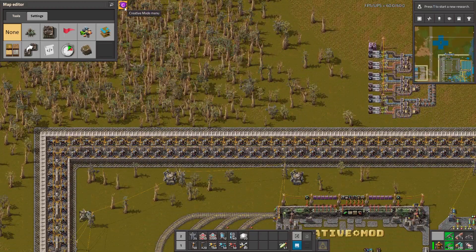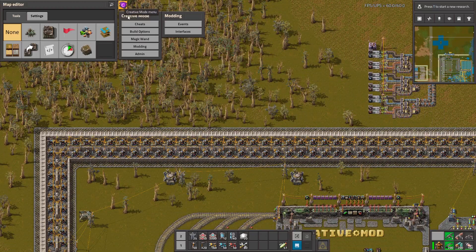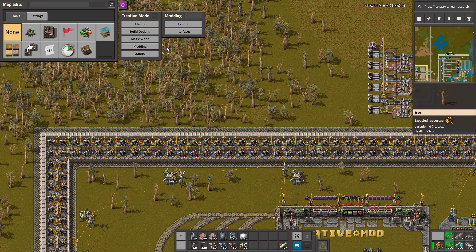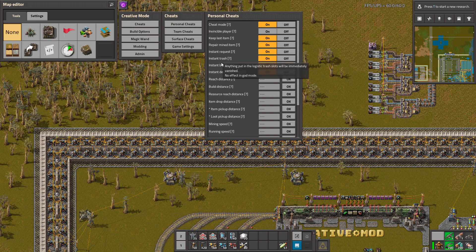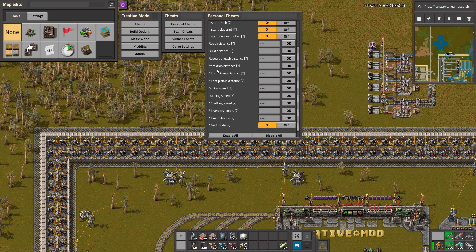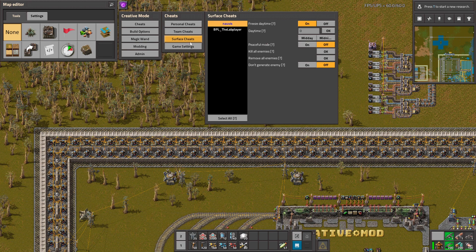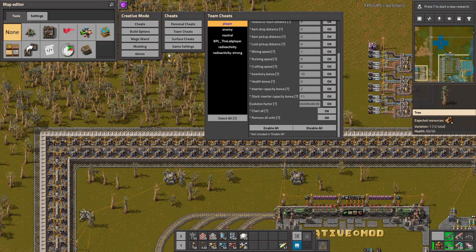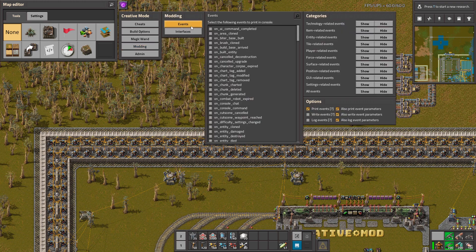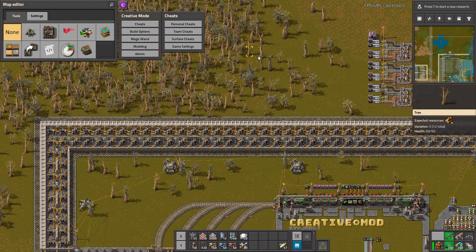There's also a creative mode menu where you can do even more testing. For example, treats, personal treats, and you can change the item drop distance, building distance. You can also change surface settings like freezing the day, team treats, and so on. If you're making mods, you can also trigger events to see if everything is working correctly.